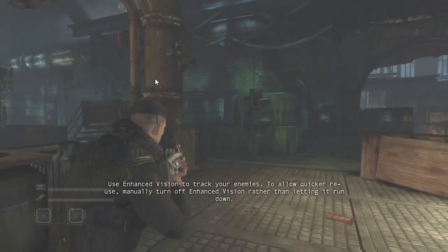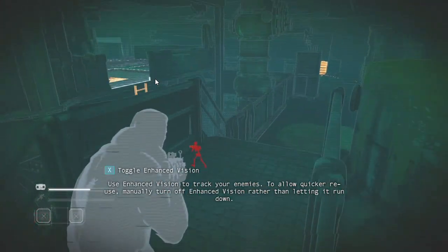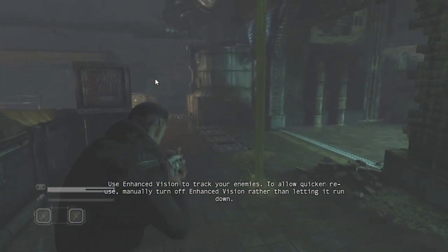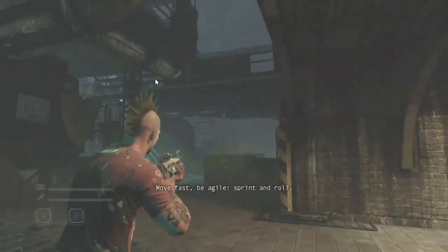Use Enhanced Vision to track your enemies. To allow quicker reuse, manually turn off Enhanced Vision rather than letting it run down. Move fast, be agile, sprint, and roll.